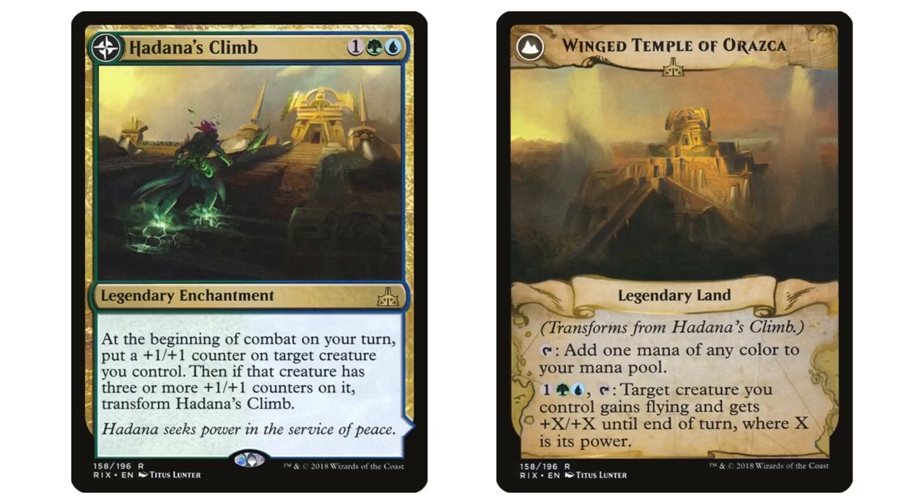Hadana's Climb, transforming into Winged Temple of Orazca — very unique card design, and also super good. I'd consider this a ramp effect because especially in Ramos, if Ramos is in play you'll get two counters for the colors on Hadana's Climb, and then the third counter when you enter combat — assuming you play it first main phase — which would immediately transform it into a land. And the ability on that land: flying is redundant, but doubling Ramos's power will enable you to knock out a player in one shot pretty easily. Really no way to analyze this within Ramos and conclude it's anything but a good include.